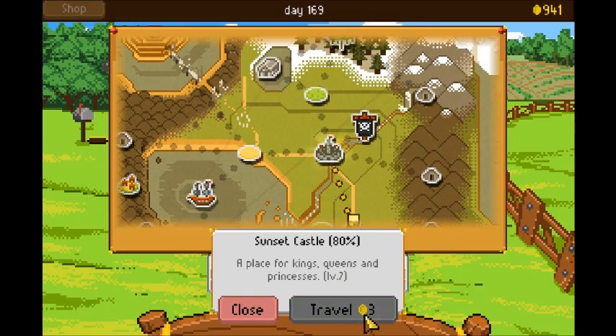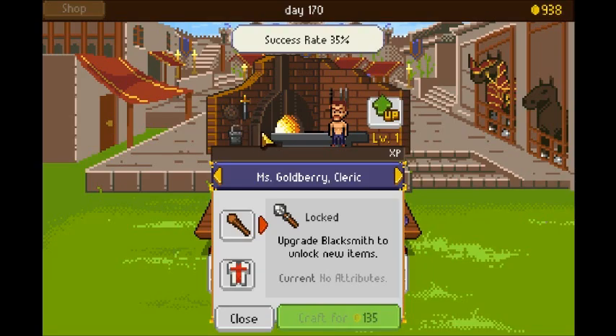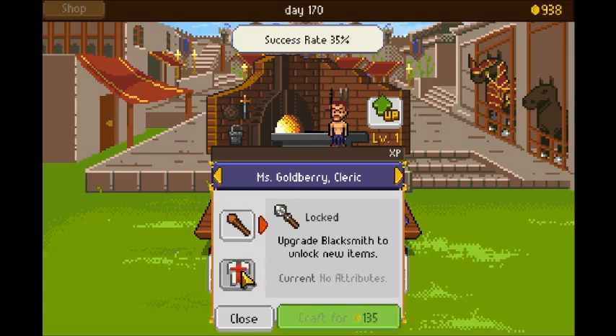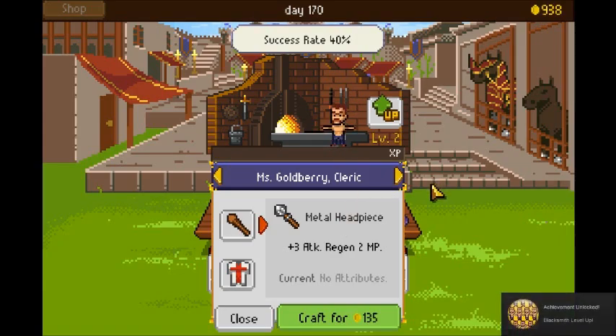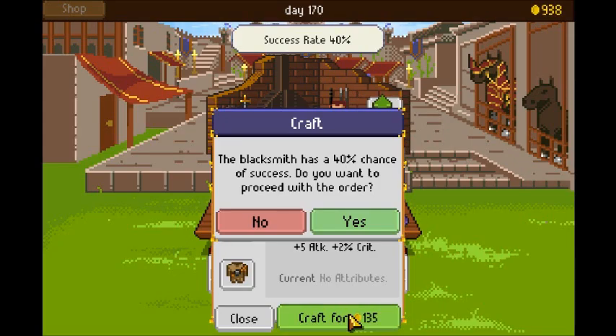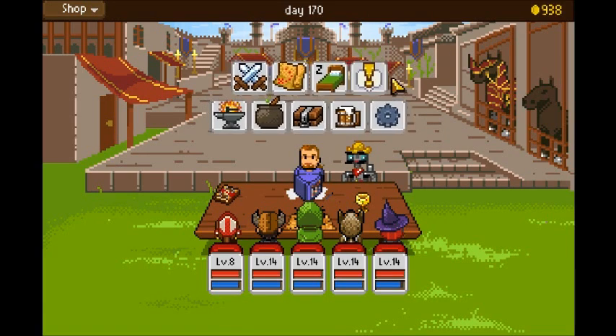There's actually a blacksmith at the Sunset Castle, so we should head there first because I have lots of grindstones. You give the blacksmith grindstones and that upgrades him, increases his success rate, and unlocks new things to craft. But I don't actually have any grindstones on me. The success rate is very low and I don't really want to risk losing that much gold and not getting anything back for it.